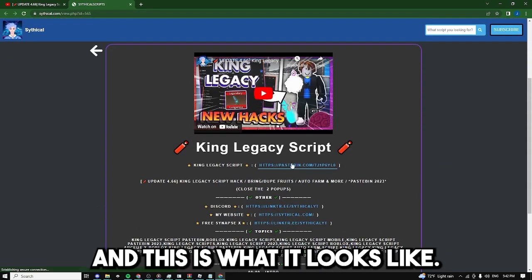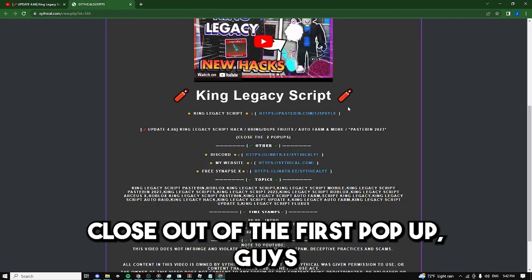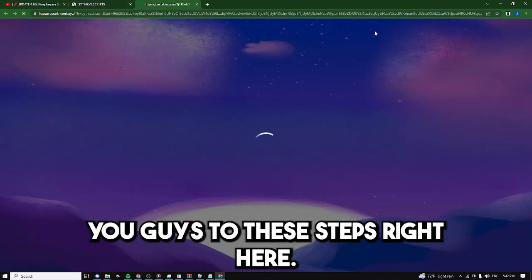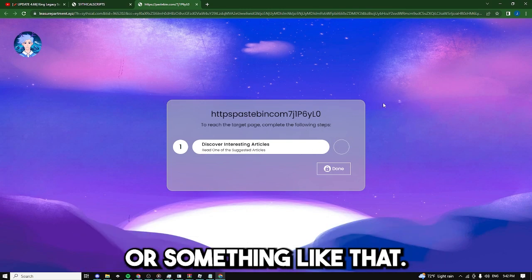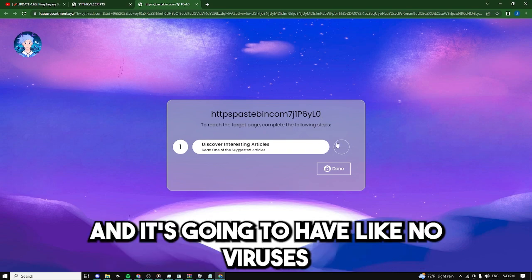This is what the website looks like. Now just click on this Pastebin link right here, close out of the first pop-up, click on the link again, close out of the second pop-up, click on it a final time, and it should show you guys these steps. They're going to be really easy. Sometimes it's going to ask you to download some kind of app - just do it, it's going to be really easy and it's going to have like no viruses.